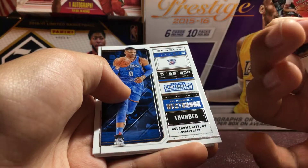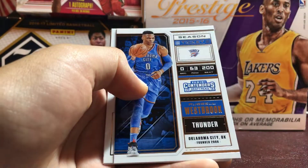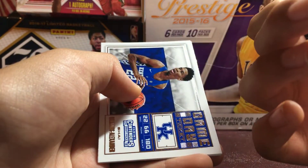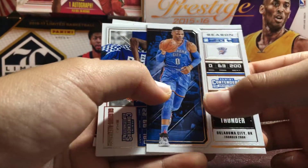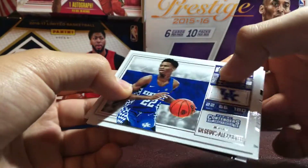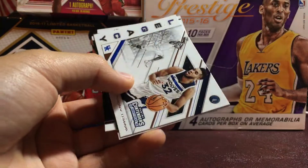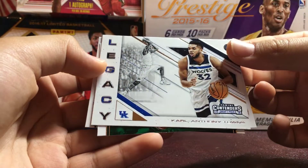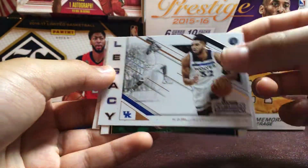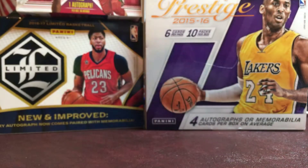Anthony Davis season ticket. So we got one of these earlier — the other one was the variation. We got a Russ season ticket — we also got one of these earlier, the other one was the variation. Shai Gilgeous-Alexander Game Day Ticket, Karl-Anthony Towns Legacy — I really like these legacy cards. Kyrie season ticket, and a Donovan Mitchell season ticket.